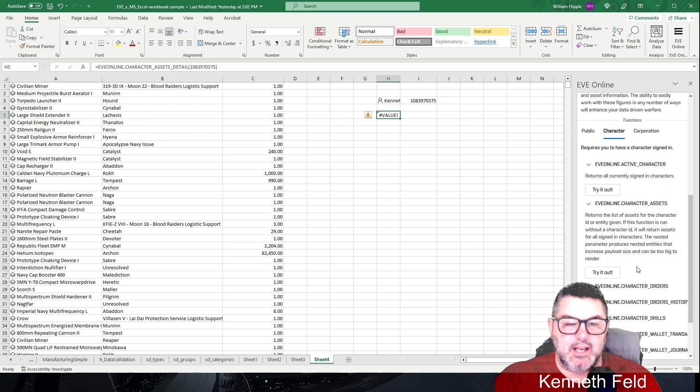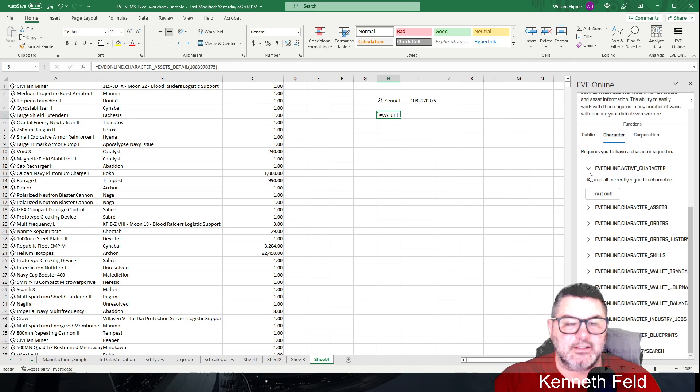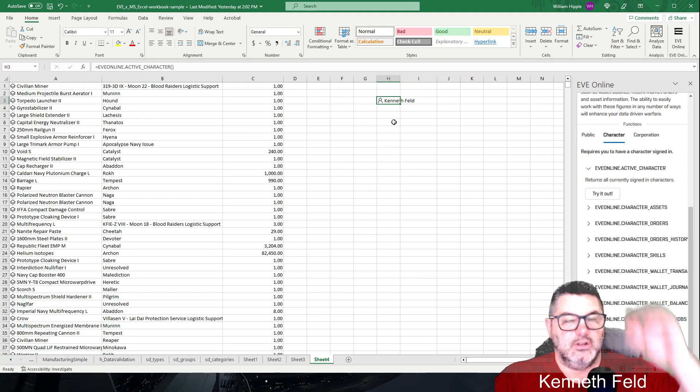That character assets detail function — I may not be using it right. It's not in the regular list, so I'm not sure it's active. Remember, this is a beta — it's only been available about 48 hours, so things may not be fully implemented yet.